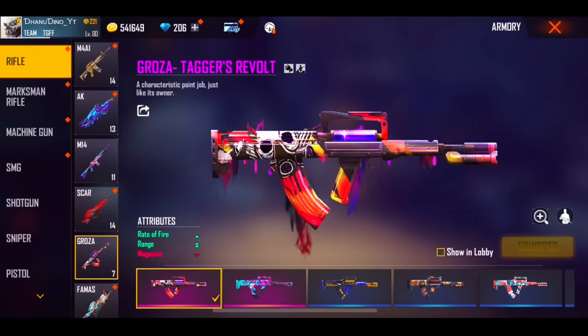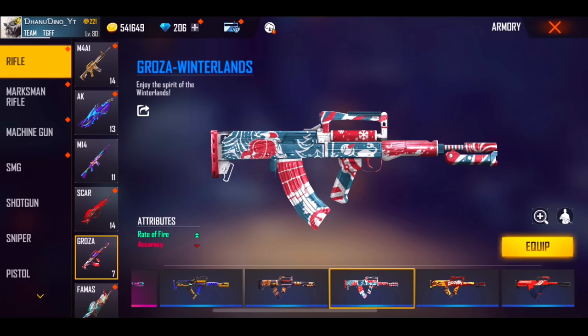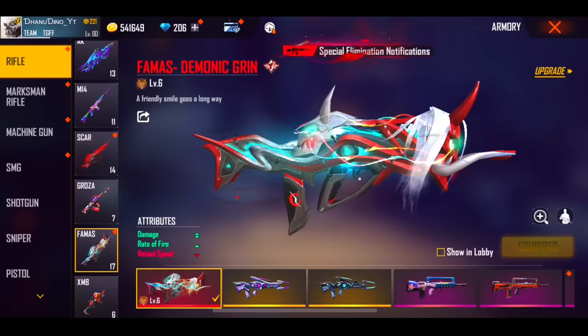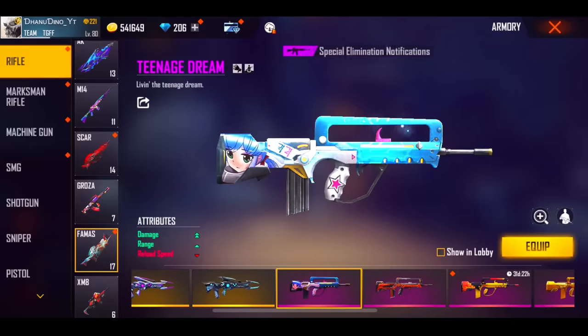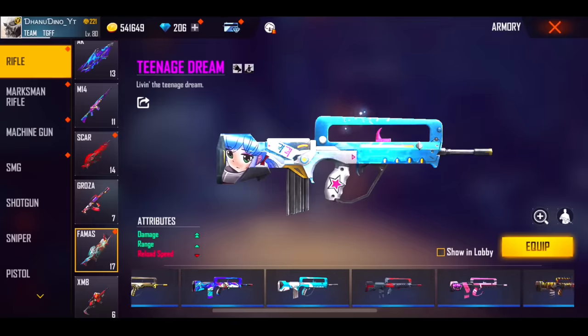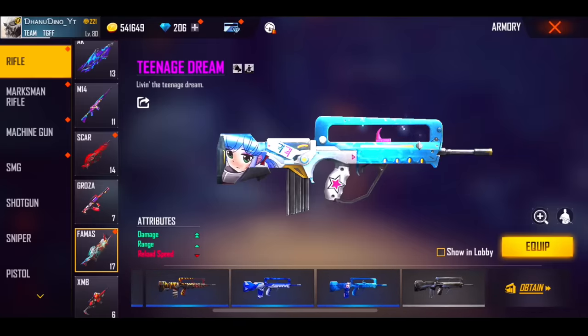If you have a Groza, you can have a double range in a single rate of fire. We have single rate of fire and double range — this is the best for this. Winterlands Groza — this Winterland crate is great, so you have to create Winterland crates. It is very cheap, around 10 diamonds. It is very good.